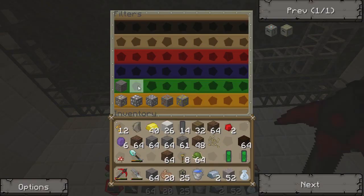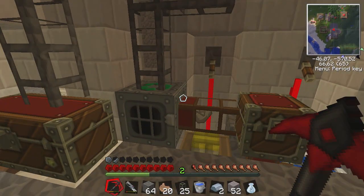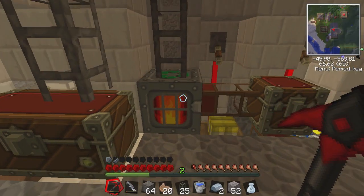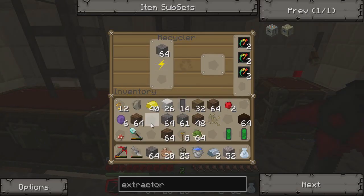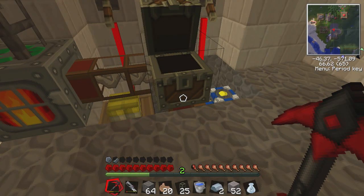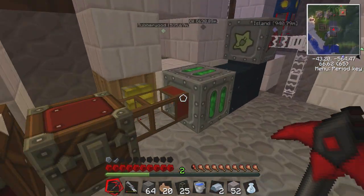It's like a filter — it filters out the ores and sorts them into chests. Like the stone: I have stone in the green one, and all the stone goes to my recycler. The recycler makes scrap — not very often, but there is a little chance to get scrap. And all the scrap goes with this teleport pipe to the fabricator.